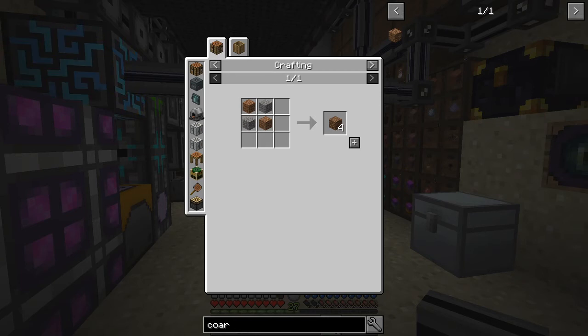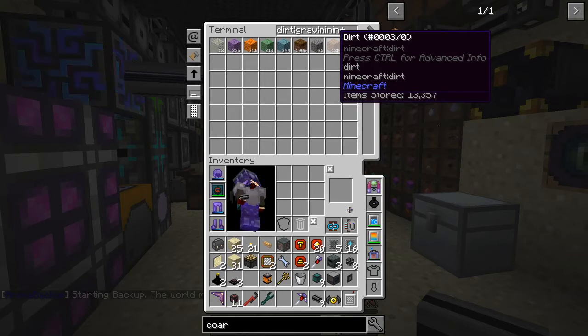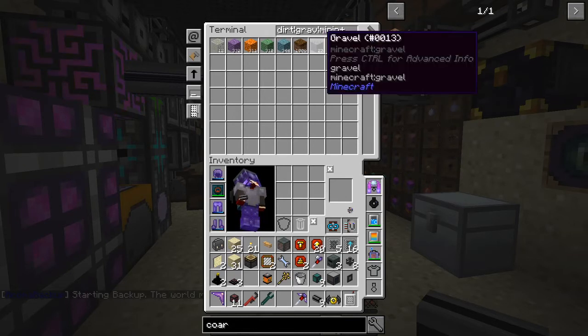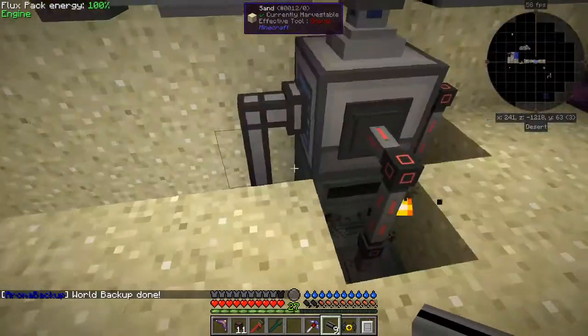Now let's go back and have a look at my system. Here you see I've got 13,000 dirt and 25 gravel. The gravel is actually not being produced fast enough, so let's first of all make some more gravel. The way I've been making it is like this.